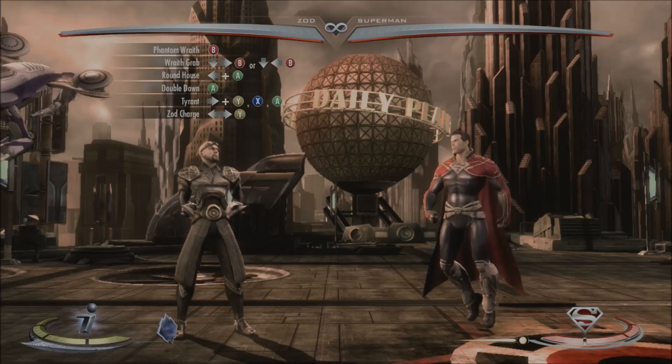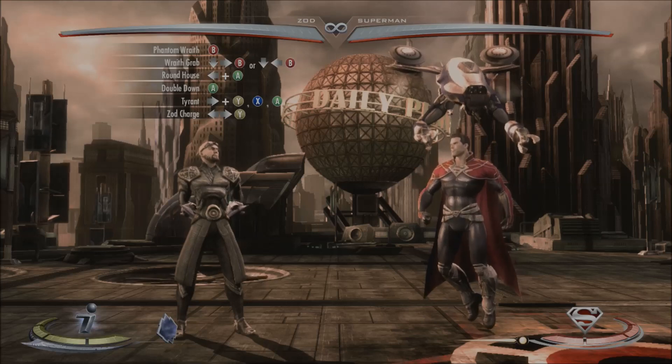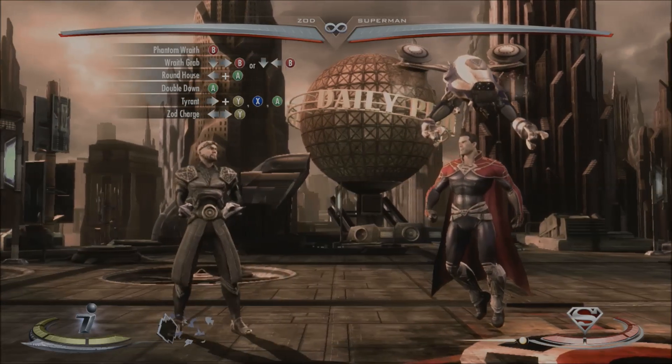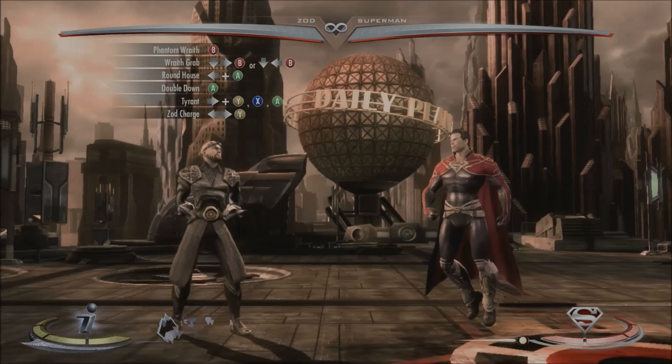To start this combo off, you're going to activate the Phantom Wraith with B — it looks like that — and from here we're going to do the Wraith grab with down forward or down away B, and that will look like this.